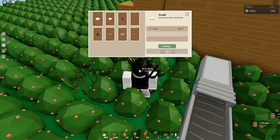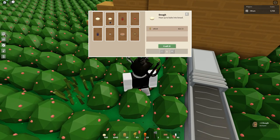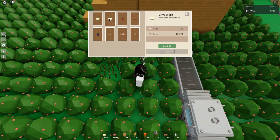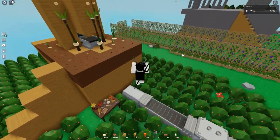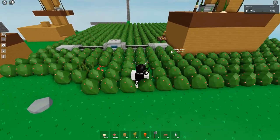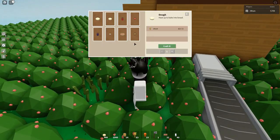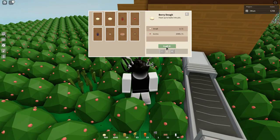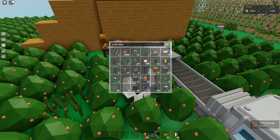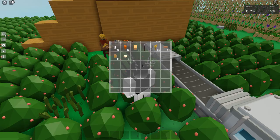Now we can craft dough. Once you have dough, you can make berry dough, but in order to get berry dough you need five berries. Berries come from berry bushes, which look like these — that's how you get berries. Now you can craft the berry dough, and then you can make a berry pie out of this berry dough.